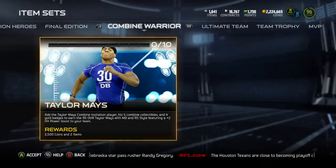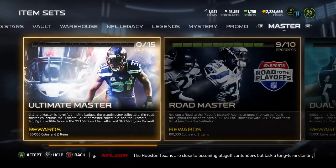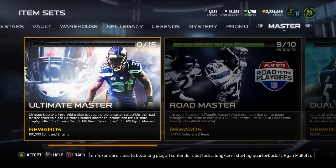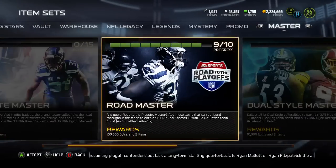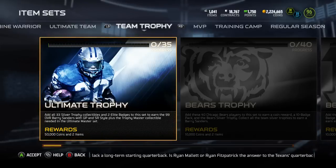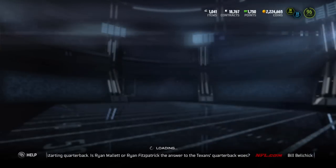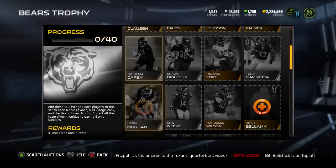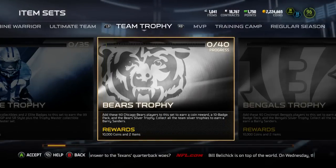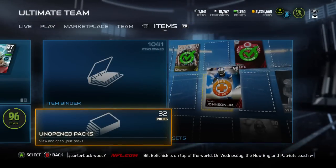We got the Combine Warriors, that's a thing that's been going on for the past few years in MUT. They got a 95 overall Taylor Mays as the first card out. They got the ultimate master set that gives you a 99 Cam Chancellor and a 96 Byron Maxwell. That's if you do the road master and the MUT master. Then you get the grand thing, and part of the grand master is these trophies you gotta get. You put bronze and silver players in these sets, get a trophy, and you have to do that for every single team and the free agents. You get a 99 Barry Sanders along with a collectible for the ultimate master.